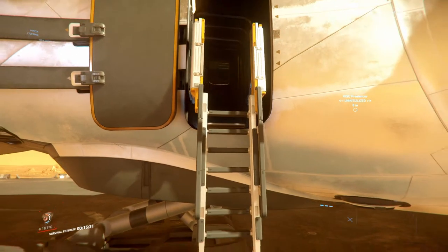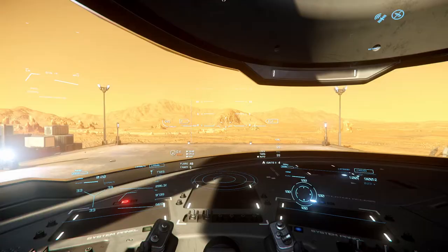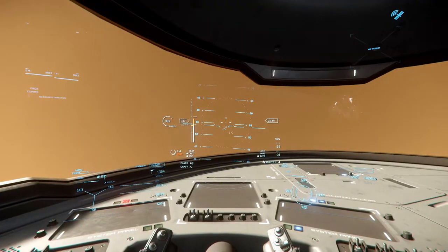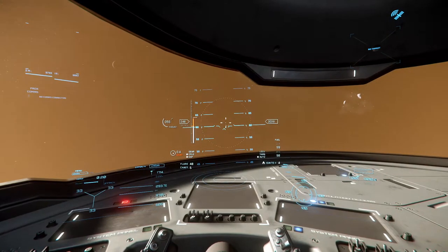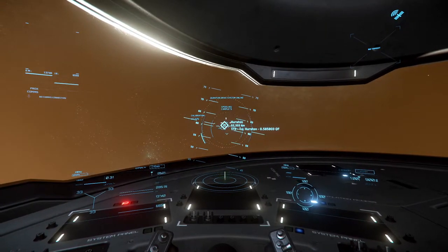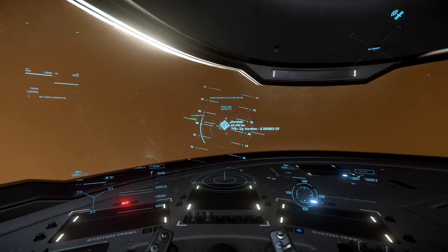This is the exciting part to me, because I never know if I'm actually going to make it to my sell location. Engines are on, landing gear's up. I'm going to take it up to about 3,000 meters and then set a course for Lorville. That's one thing I should note about the Freelancer — it is kind of wobbly and hard to control sometimes.